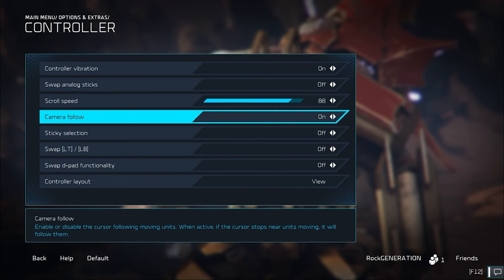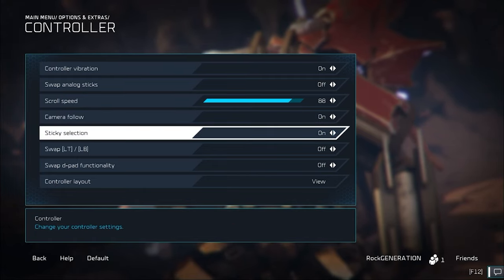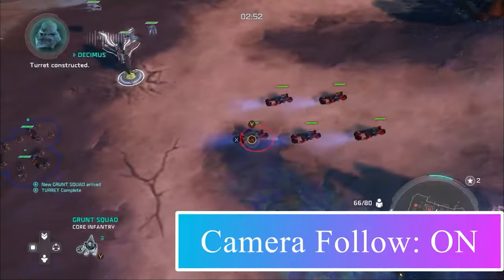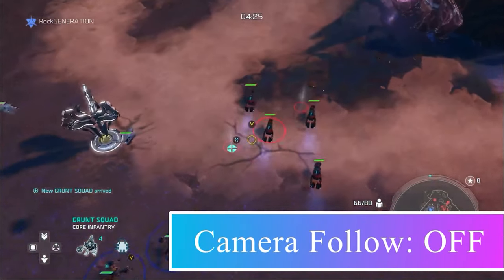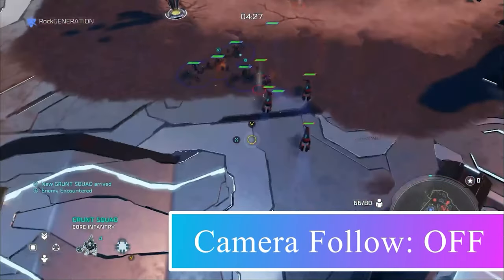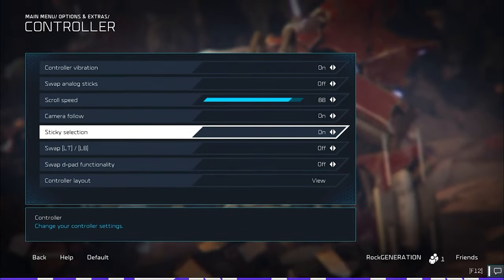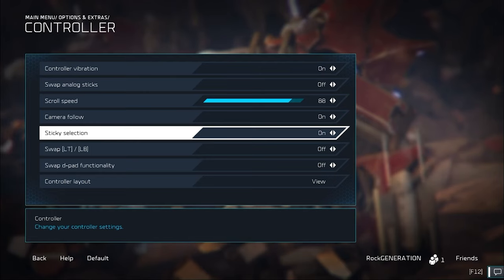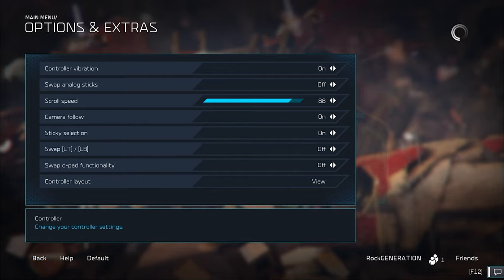These next two settings are often overlooked by Halo Wars 2 players. Camera follow works a lot like aim assist in a first-person shooter - it allows you to lock onto a unit and keep your cursor on it. This helps you throw grenades more accurately and lets you track units. It's really helpful for fast engagements with scouts. If you're using grunt mind, you can miss and throw it on the ground instead of on the unit. I personally put camera follow on. Sometimes it can mess up your micro, but generally in 9 out of 10 situations, it's pretty beneficial.